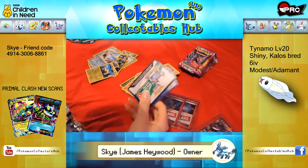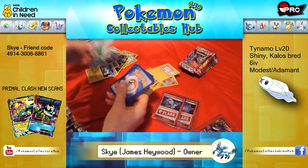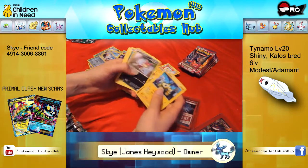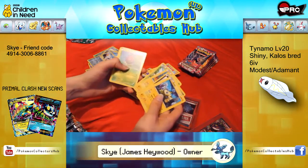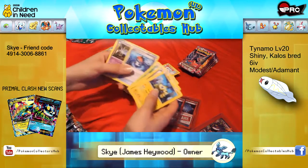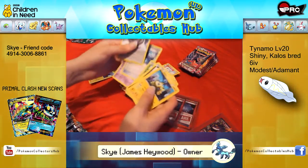Tearing these ones up nicely. Joltik, Dedenne, Purloin, Helioptile, Heracross, Reverse Venomoth and Rare Swalot, Robo Substitute, Lampent and Mystery Energy.